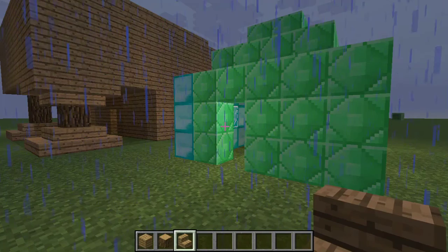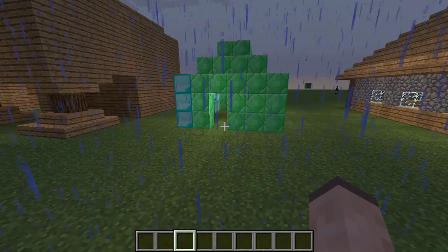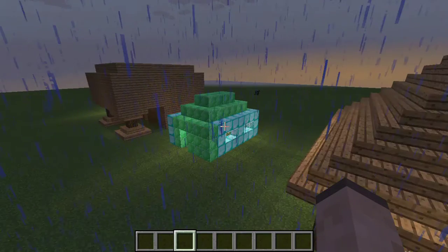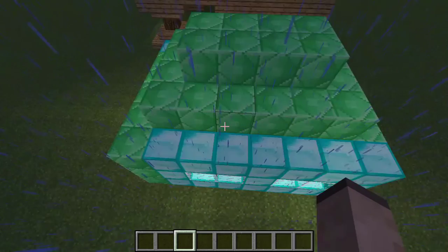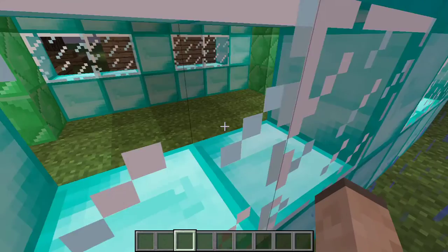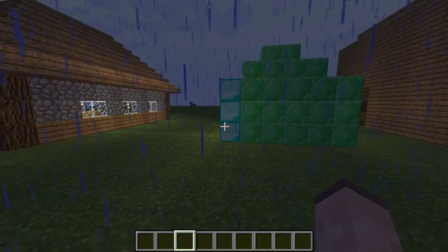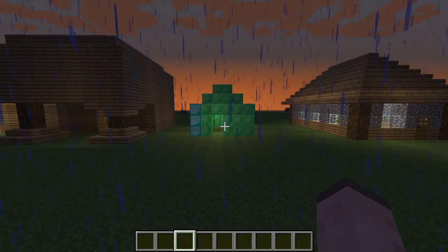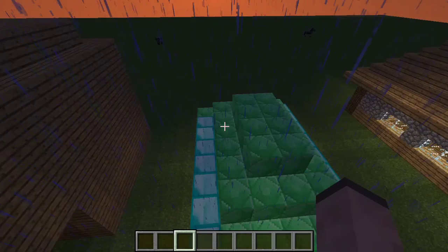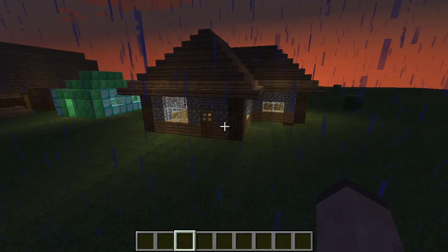Now the third house — everything's good: it has windows, lighting, and doesn't defy physics. The problem is the materials it's made of. It just looks ugly. You can also make your windows look much better using glass panes rather than normal glass blocks. This house looks horrible because of the material — you shouldn't build with expensive blocks like emeralds, diamonds, and gold. They just look ugly as a house.